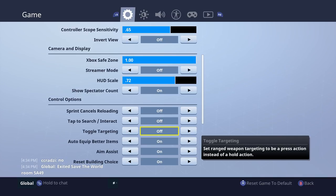Toggle targeting sets ranged weapons targeting to press action instead of hold action - so when you zoom in, you don't have to hold it down. Personally, I'd keep that off, because on most video games you're not really going to be toggling your zoom. Basically, what it means is when you zoom in with a weapon, it stays zoomed in until you click the button again. This isn't something you really want to use on console - it'd be handy on Pocket Edition but not on console.